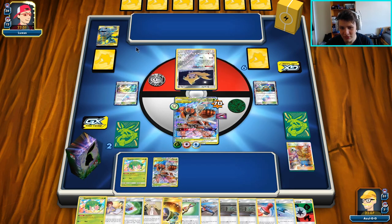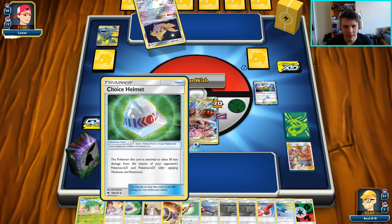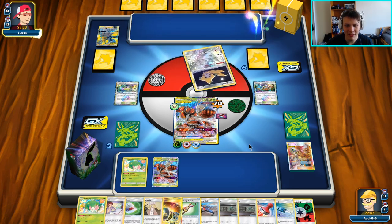That was also a pretty aggressive start from us, which means us getting Reset Stamped here would be very good for our opponent and probably leave us in quite a rough situation. So I would really prefer it if they don't Reset Stamp us. They haven't done it yet — they could definitely have one — so we don't want to get Reset Stamped here. We got our really good hand, really good board state, and we'd like to just chill.